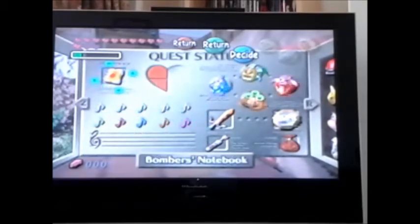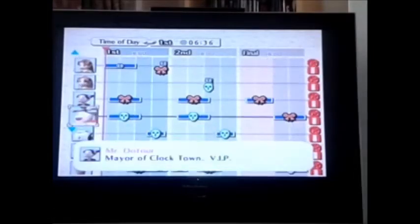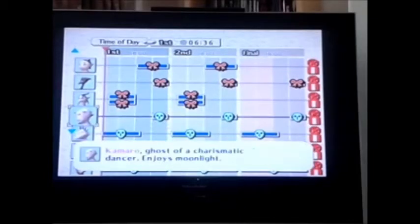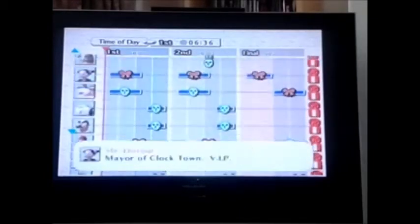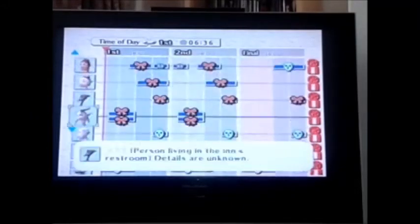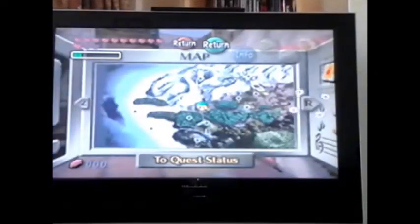This is the Bomber's Notebook. If you look, it has every character in the game more or less. Meet them at every point in the day and you'll fill it up. All these blue bars mean a quest. I have finished all the quests, which is quite a hard task to do. Basically they all reward you with certain things, and finishing all of them will get you all of the masks.